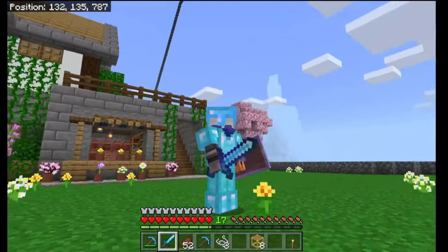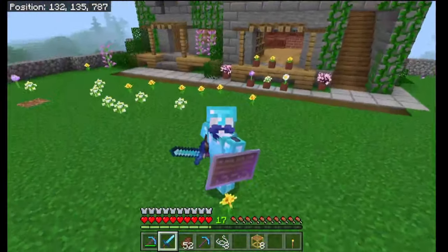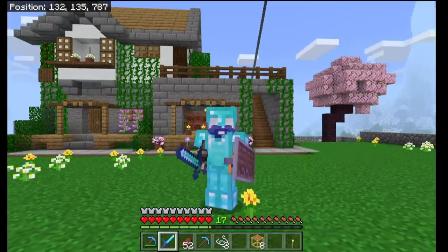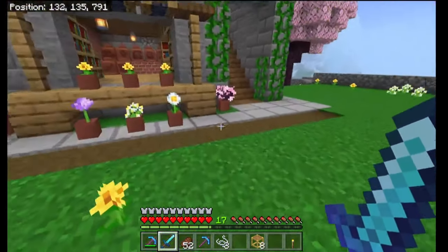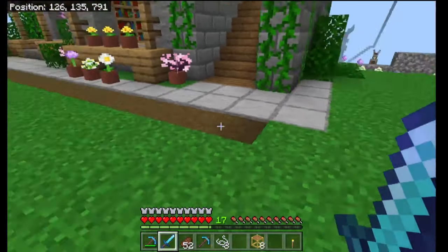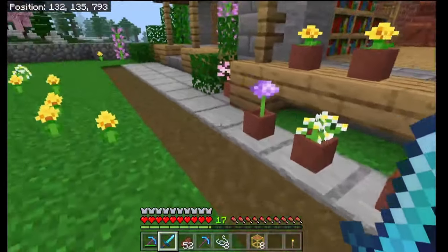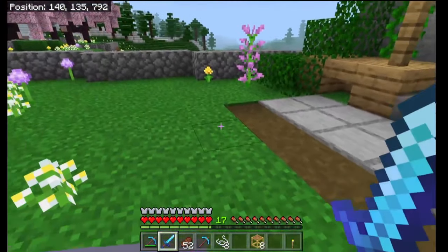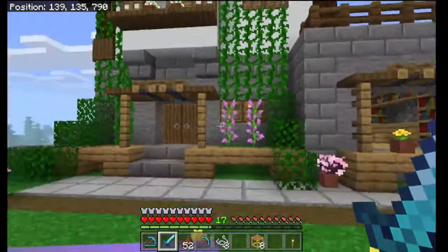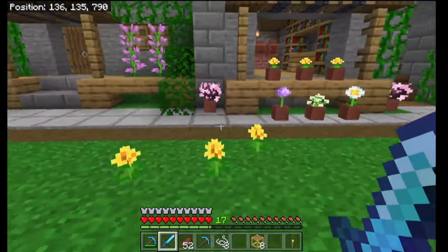I completely forgot I built that rail to our raid farm, but yes, we built this with inspiration. If we look behind us, we can see we started implementing the pathway as well. I saw this design — I can't quite remember — but they used smooth stone for the pathway. I'll put the link in the description below.